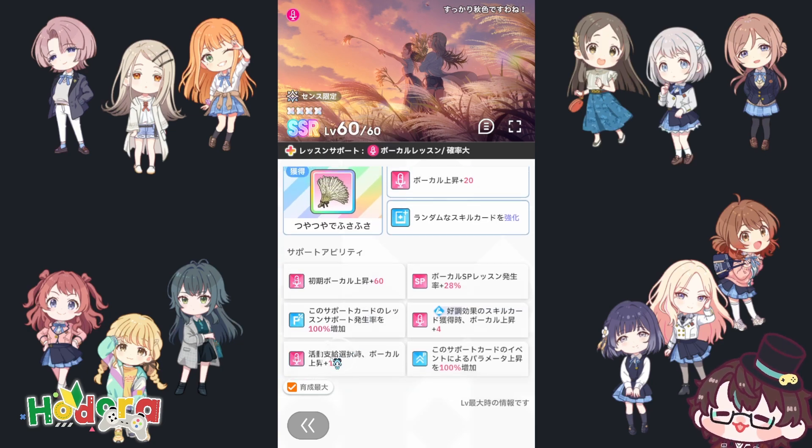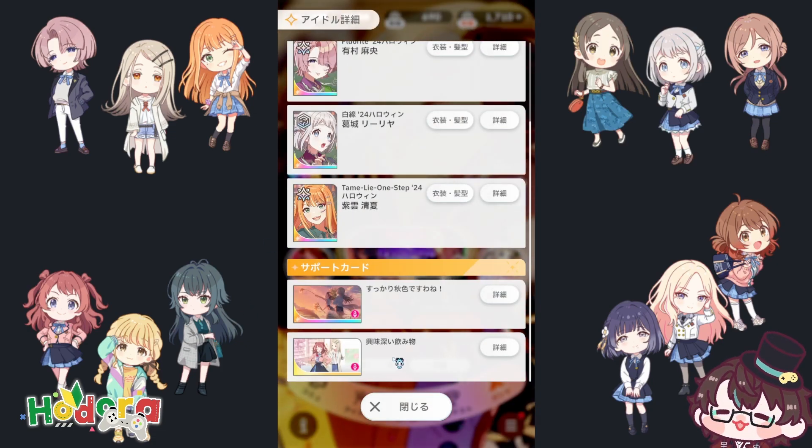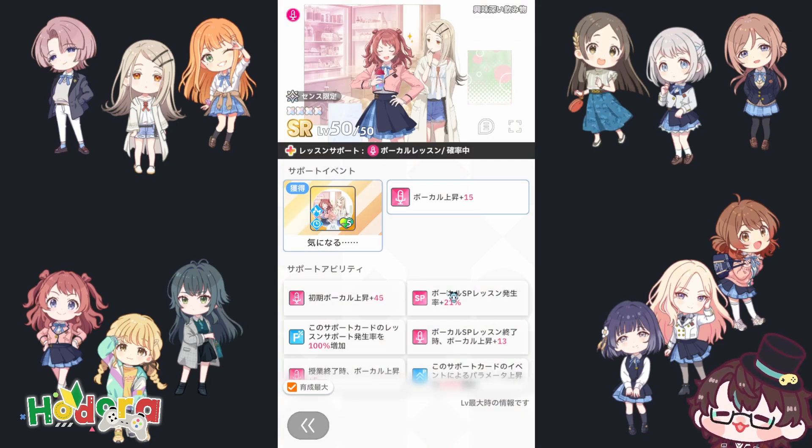Everything else is really good for this card, especially the item: whenever you go into the payment event and your vocal is 700 or more, two skill cards will randomly be upgraded for free. One upgrade is 100 points, so two free upgrades are really amazing, especially if you want to do a roof strat or small deck strat — because you're going to use all your P points removing cards from your deck, so you won't be upgrading everything. This item helps in that regard, though I did two runs and didn't get this item at all.